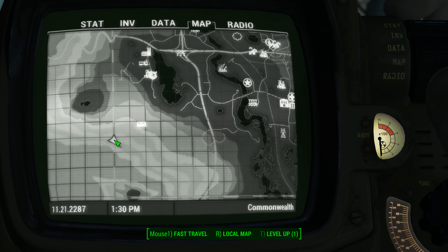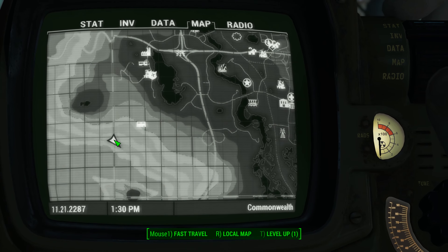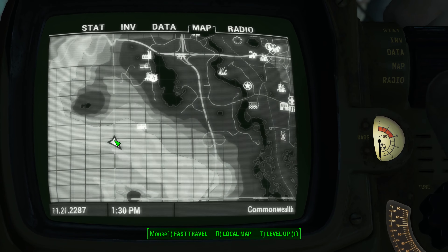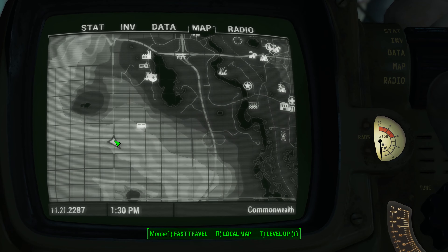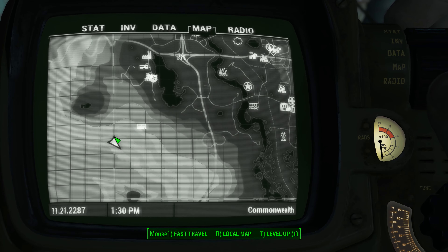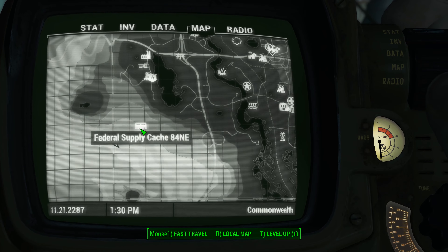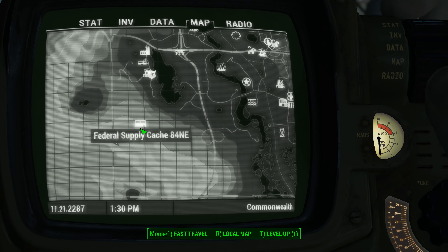Hey, what's up everybody? We're back today tracking down another U.S. Covert Operations Manual. This one can be found in an abandoned shack where you see me at right now. It's not actually showing up on the map for some reason, but there is a shack right here — it's just southwest of the Federal Supply Cache 84 Northeast.